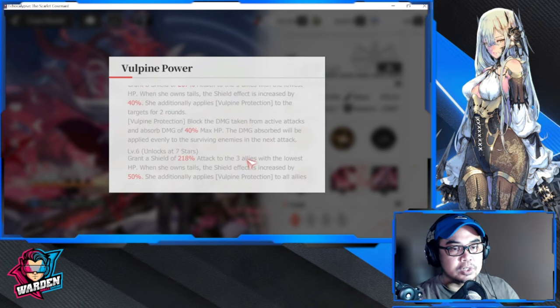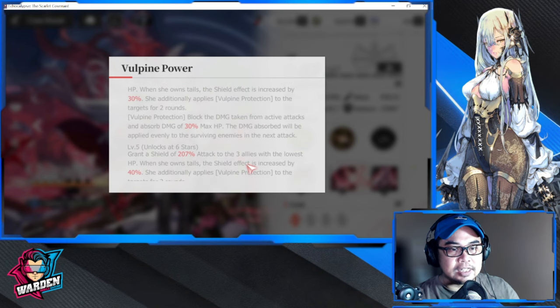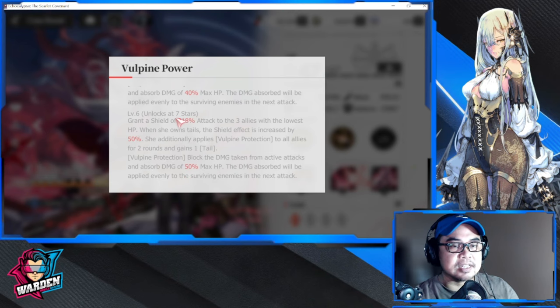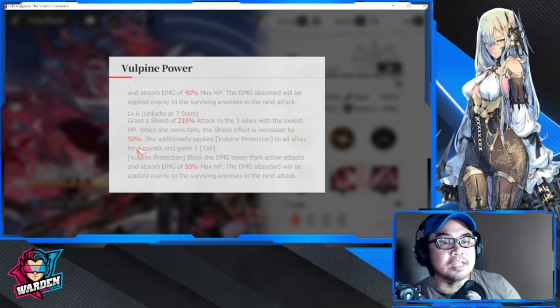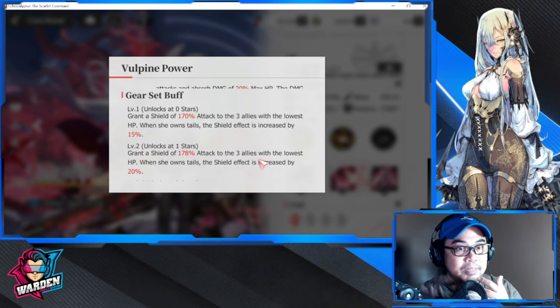Vulpine Protection scales up to 50% of max HP, and the attack scaling reaches up to 218% at higher stars. The shield effect maxes out at around 268% if you fully max her. Even at zero stars, it's a solid start — as you unlock more stars, you'll appreciate how much more she protects your team with different layers of survivability. Please get her — I highly encourage it.